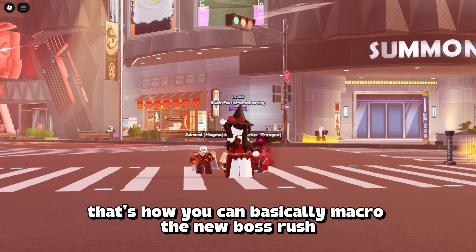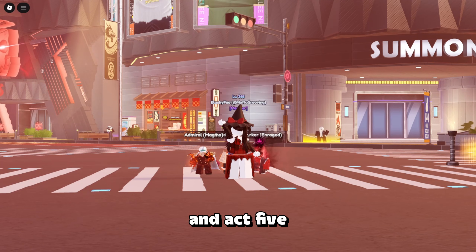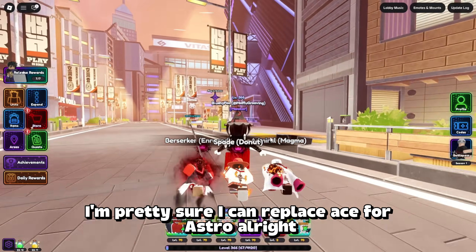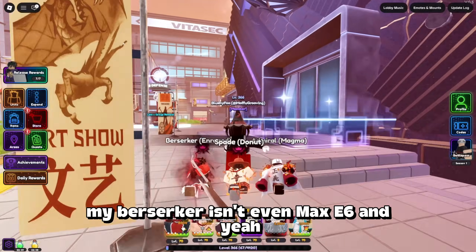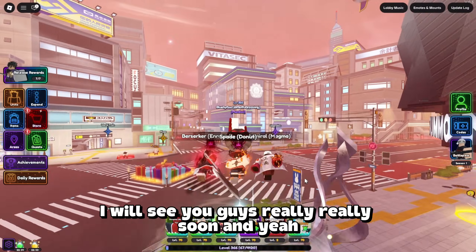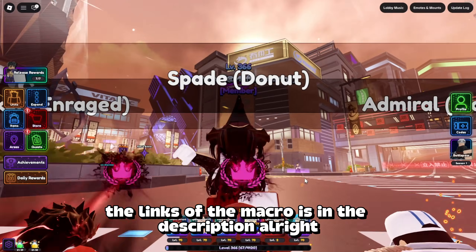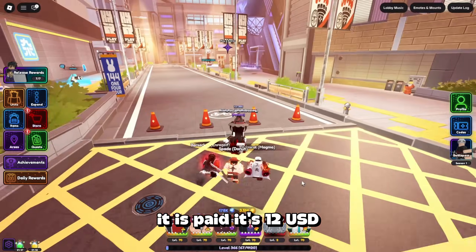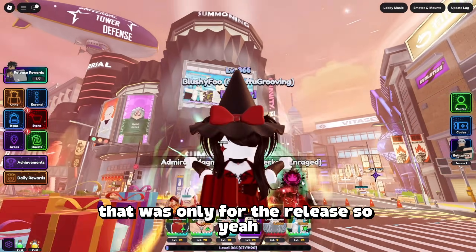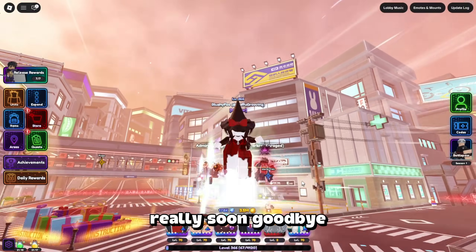That's how you can basically macro the new boss rush and act 5. As you can see, my units aren't even that good — I'm pretty sure you can replace Ace for Astral, and my Berserker isn't even max E6. Do like and subscribe. The link to the macro is in the description — it is paid, it's 12 USD; it was 5 USD because of a discount but that was only for the release. See you guys really soon, goodbye.